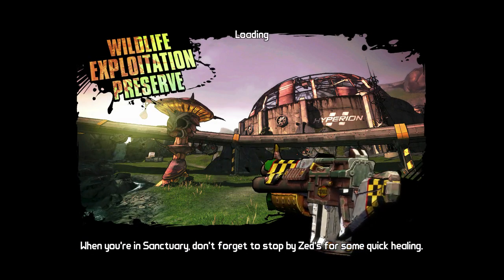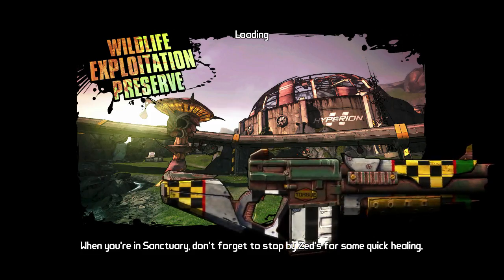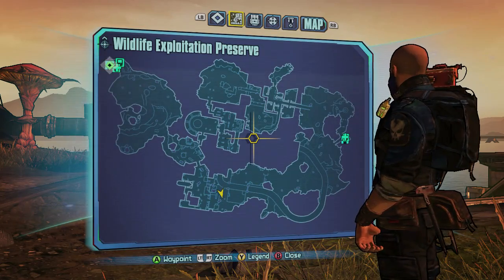Hey, what's going on guys, Master Blaster here, and I'm going to show you the giant teddy bear Easter egg. It's located on the Wildlife Exploration Preserve, and you'll see on the map it's going to be in the corner.